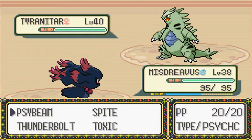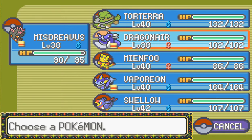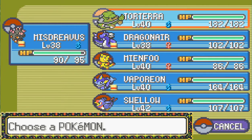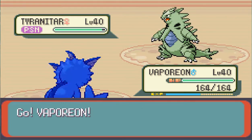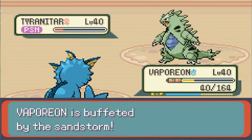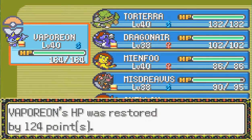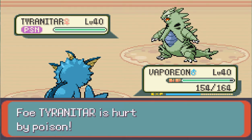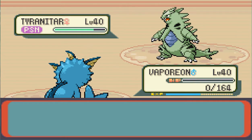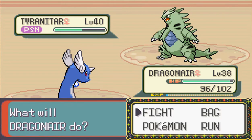Rock and ground are basically like the same thing, so we tried. We're going to try the same strategy for Tyranitar, except less Ice Beam. Toxic. And then we're going to switch into Vaporeon again, and then we're going to Scald. Wow, that worked so much better than Ice Beam did. But I'm going to heal and try to let the poison take it out - but he didn't get poisoned. And Vaporeon's dead.